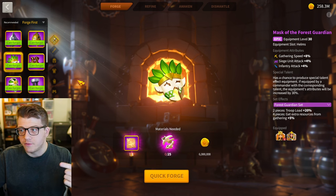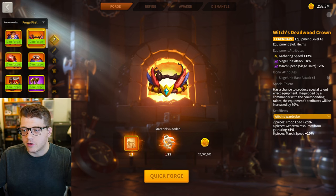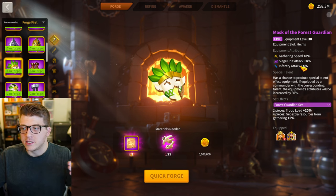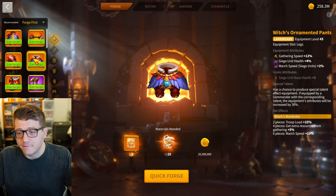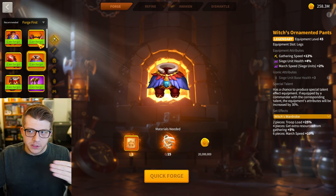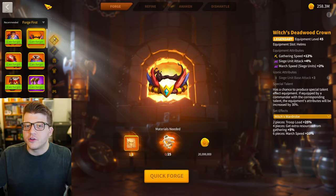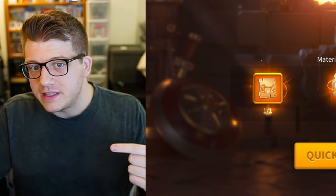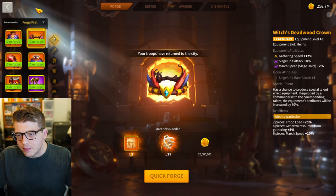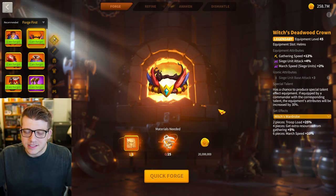The witch's set is very expensive at 20 million gold per piece. If you compare it to the four-piece mask of the forest guardian set, the four-piece set bonus is identical for both — it's a five percent bonus for both the purple and legendary sets. If you look at gathering speed, each piece is only about four or five percent different, and we're talking about gathering speed, so the difference is only how much you can gather in a day if you're perfectly timing your gatherers.